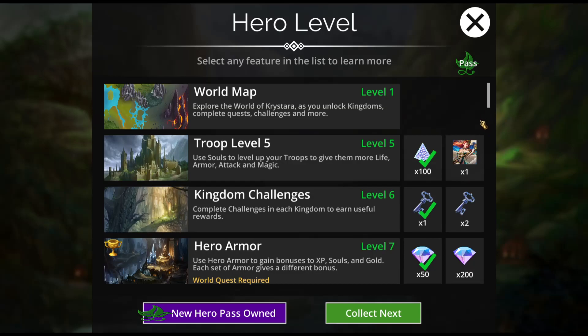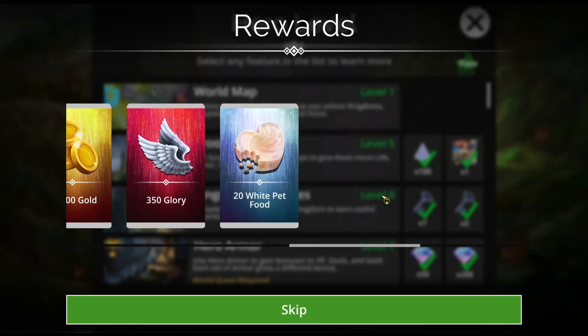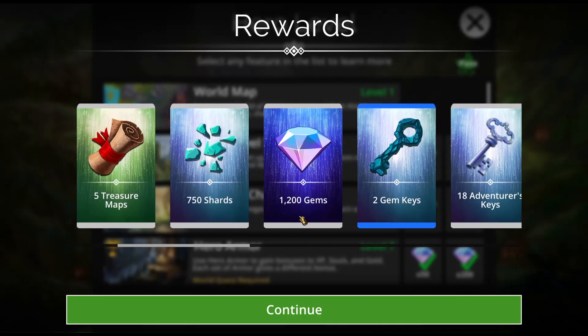So if you've already collected everything free, the $5 purchase will get you the following items: 750 writs, 50 war coins, 5 treasure maps, 750 shards, and 1,200 gems — which is the best value you will ever find at this point for gems in this game.